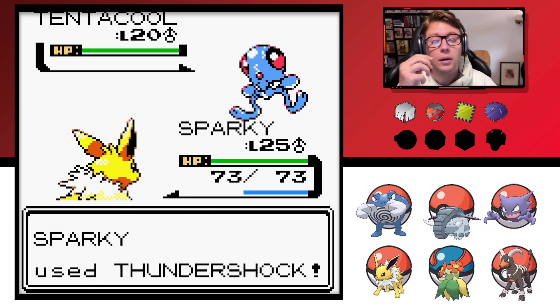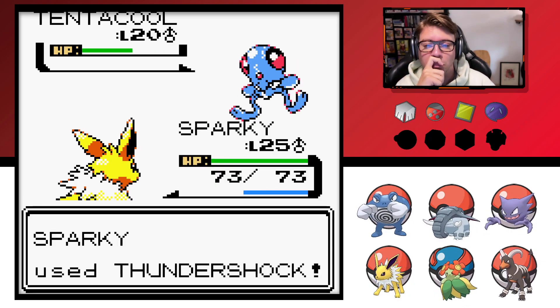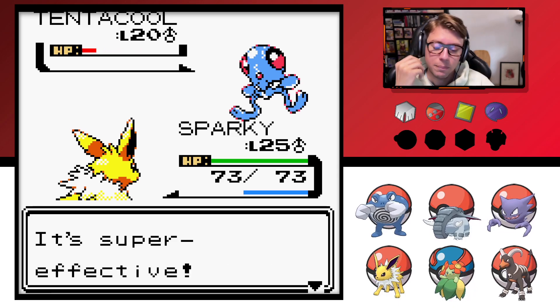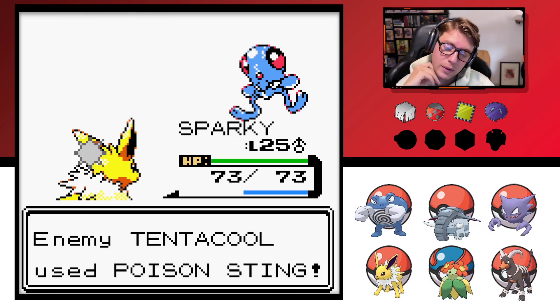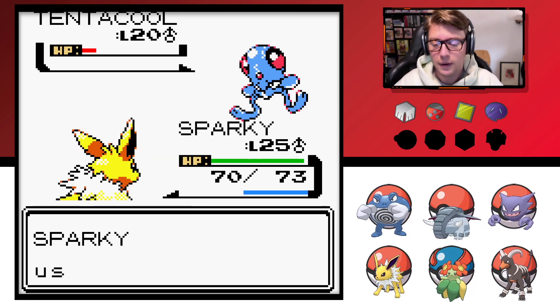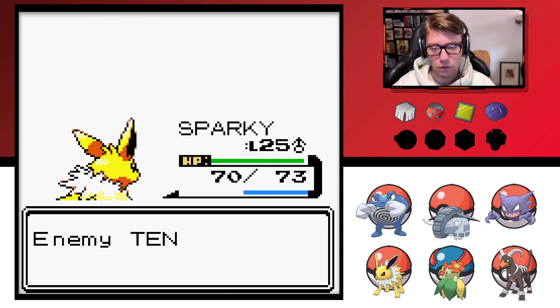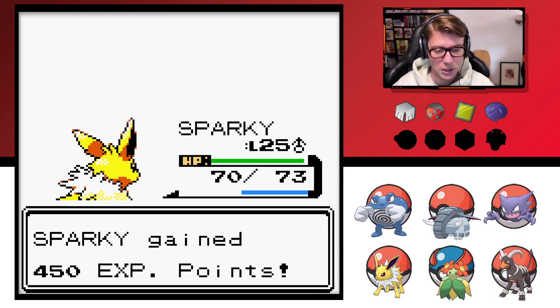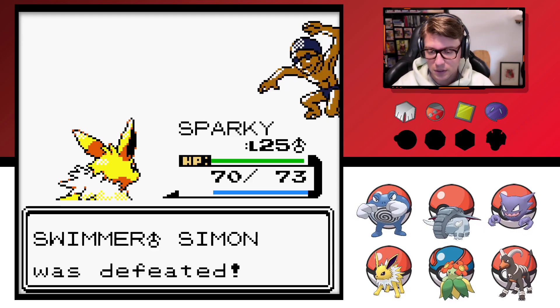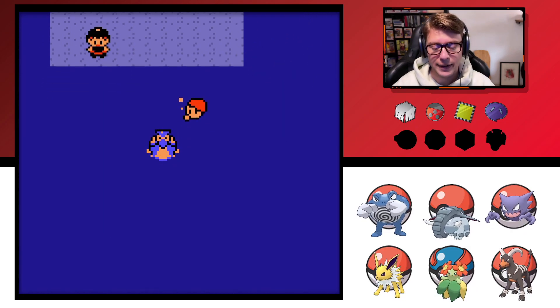I'm sure Haunter probably could have done well enough out here too. I want these battles to be quick because we have a lot of stuff that we need to do — we need to head on over to Cianwood. I could get the experience and give it to Haunter, but if I do that, Haunter will take forever for the fights because he doesn't have elemental advantage. We need Jolteon to boost it up. Get through it fast.